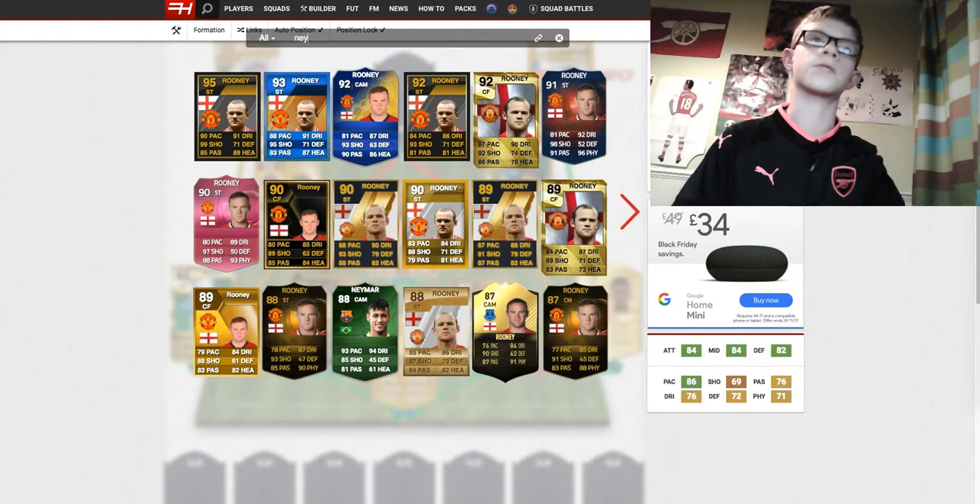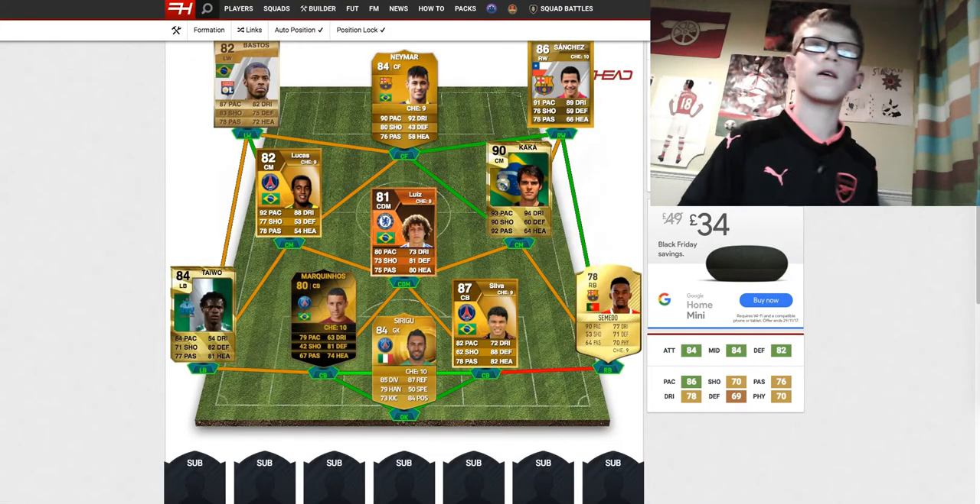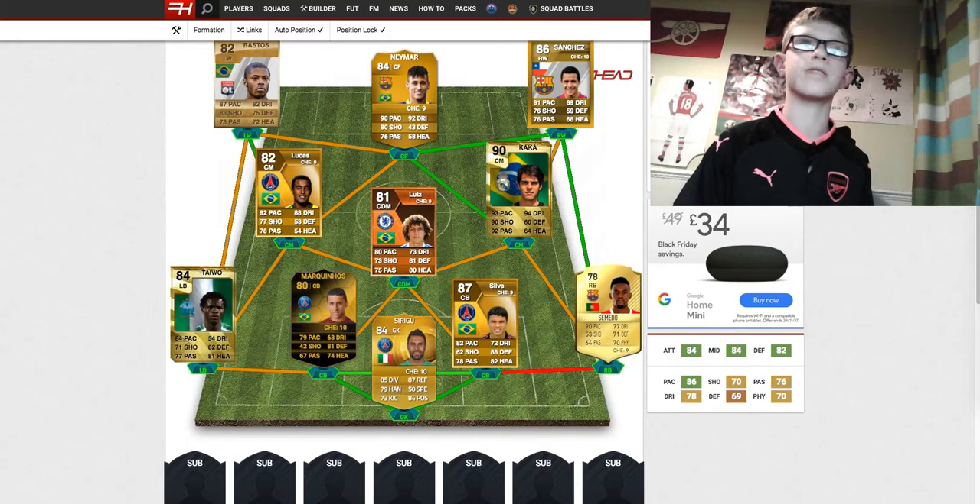Finally, in the centre forward position, we're going to go with Neymar. We're going to use his 84-rated card: 90 pace, 92 dribbling and 80 shooting, with 76 passing, 5-star skills and 5-star weak foot.